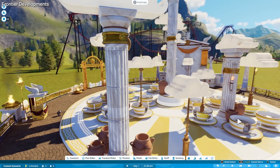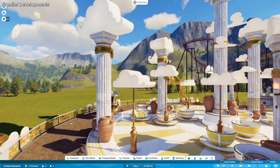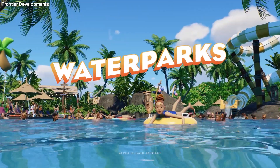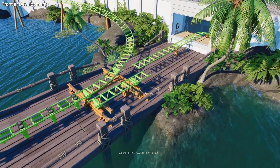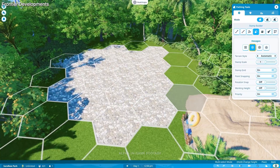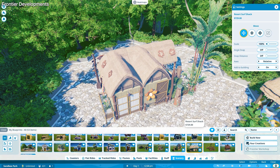Even though I only got to play two hours of Planet Coaster 2, there's so much left for me to explore when it releases later this fall. I'm personally more excited about the sequel's multiplayer features, which I wasn't able to test during my preview. Sharing a park with my friends is something I'd have loved to do as a kid, and soon I'll be able to. I truly can't wait to play the full game and discover everything — and I just hope that one day I'll also get to play Planet Zoo 2.